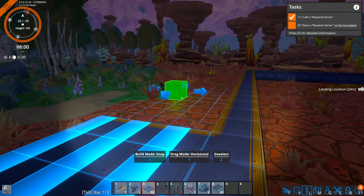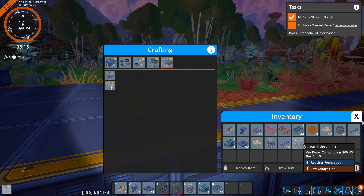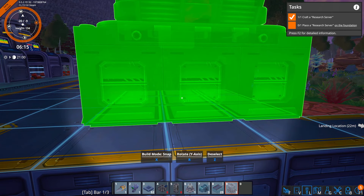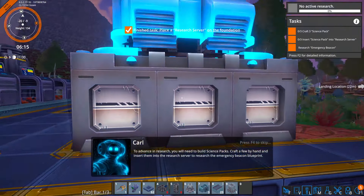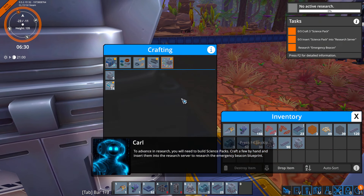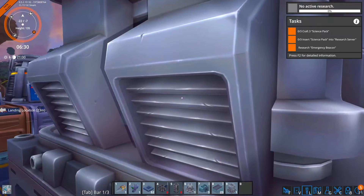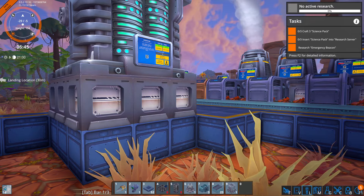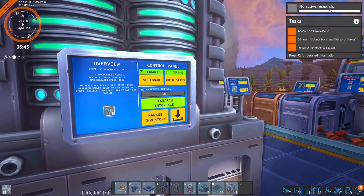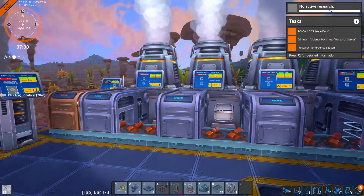This ain't gonna be like — you know — this is just our starter area really. Whoa, there it is. Pop it there for now. To advance in research it's cool — just getting it going. Science packs, craft a few by hand and insert them into the research server to research the emergency beacon blueprint — we can do that. We can remove it with demolish if we want to. Grab these plates, they're really stacking up on us.